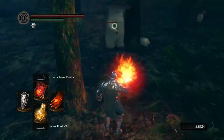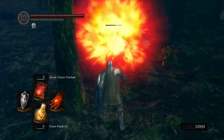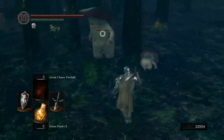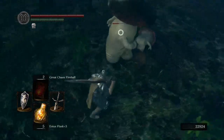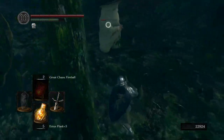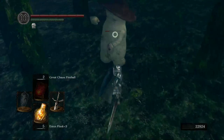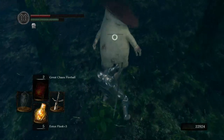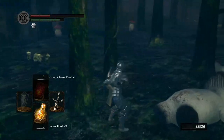These guys are good to fight with fireballs because they move so slow — they actually take the secondary damage, which is the real strength of that pyromancy. They take a while to kill. I've burned a lot of Estus here.